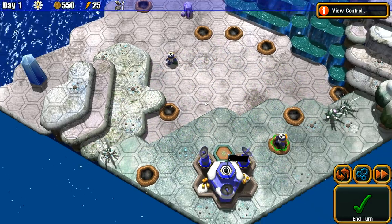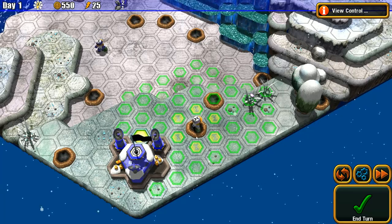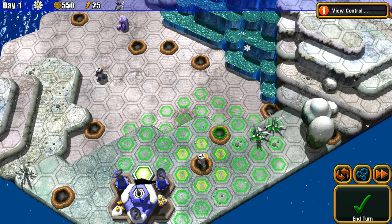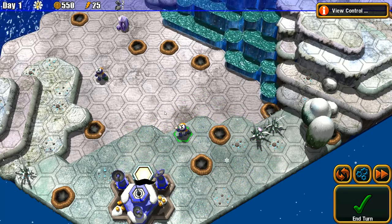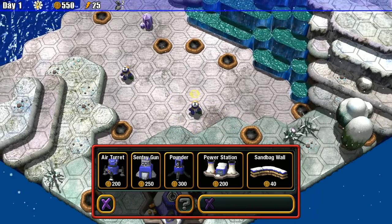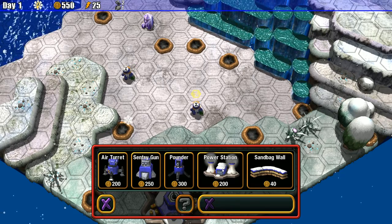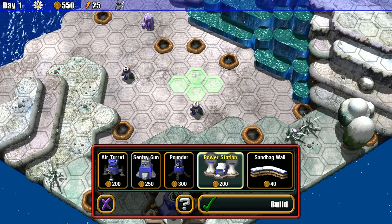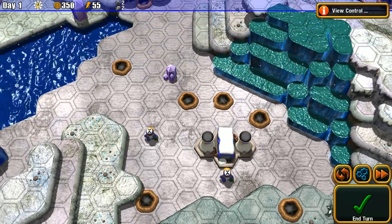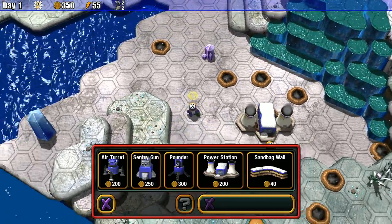Let's go ahead and move up this way. I'm wondering if these holes here are like defensive positions — I think that's what they are. I don't think I can actually build there. You can build: air turret, sentry turret, pounder, power station, sandbag wall. Let's do a power station. So basically you click on the unit, then click on a yellow spot and that opens up the build menu. Barracks, factory — let's go with a barracks.